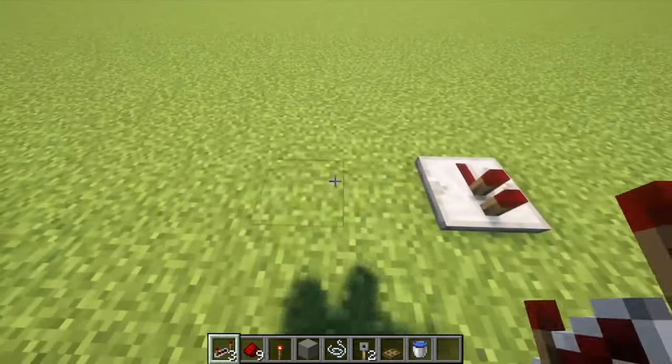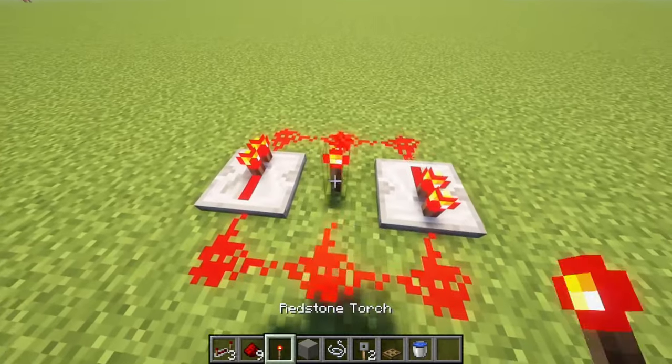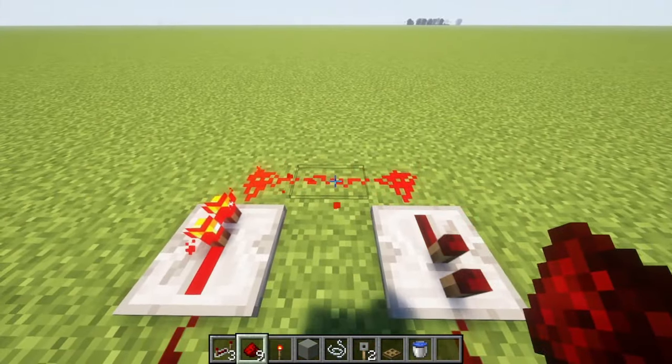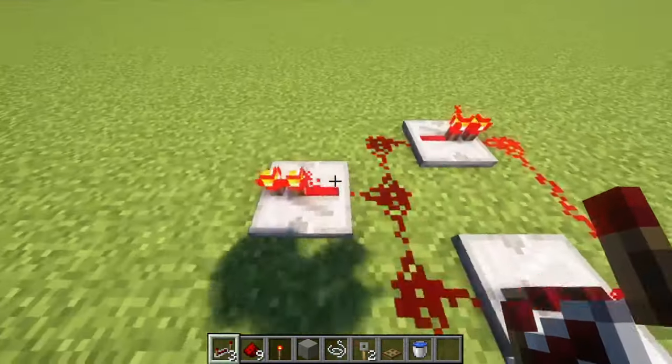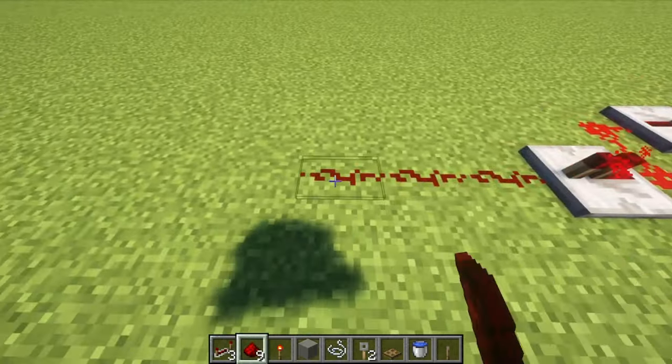You're going to put here — super easy to make. Place all the redstone around, light it up with the torch, and break it. You see it makes it automatic, but you have to break it in place really quickly. Now it's repeating. After that, you put a repeater here. Now it's pretty simple after this.